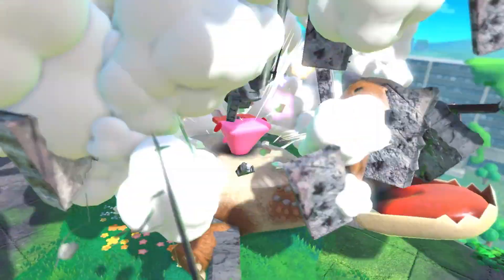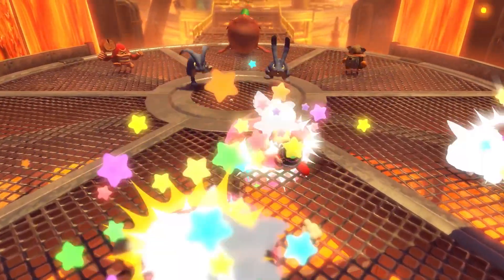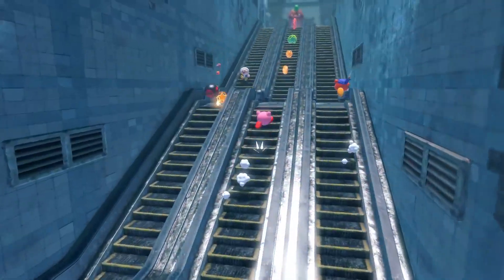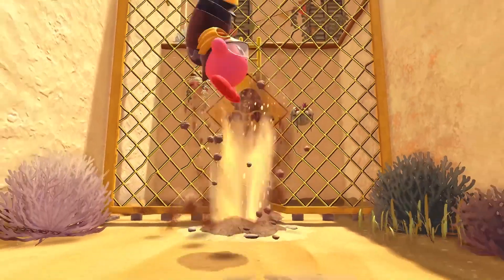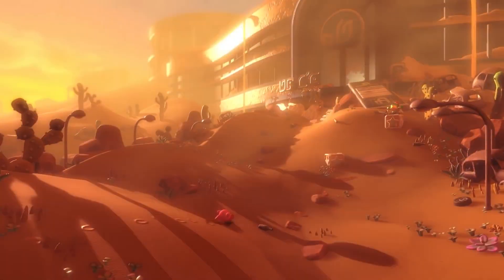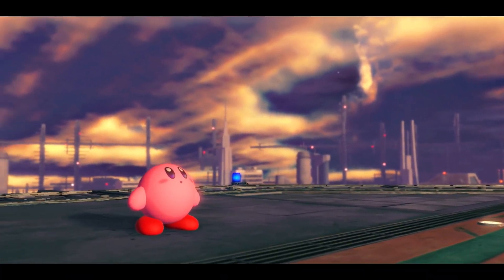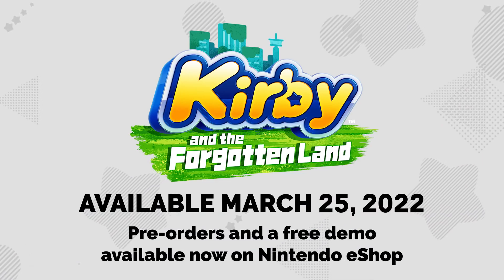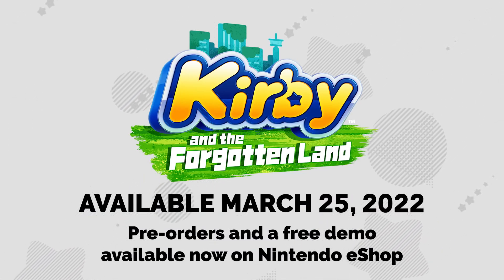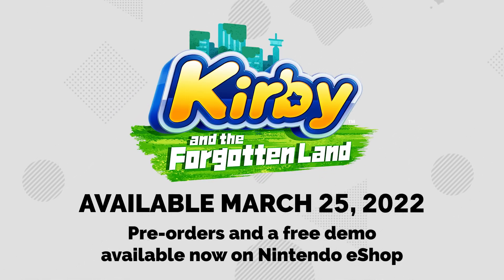A new adventure awaits. Kirby and the Forgotten Land — can Kirby restore peace to this mysterious world? Available March 25th, only on Nintendo Switch. Pre-orders and a free demo are available now on Nintendo eShop.